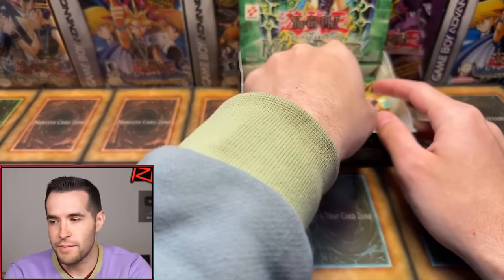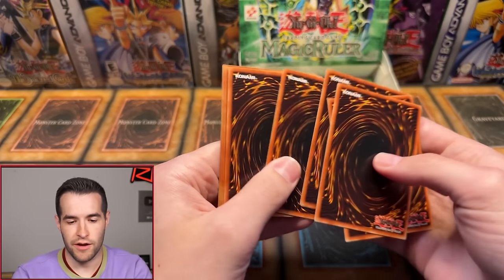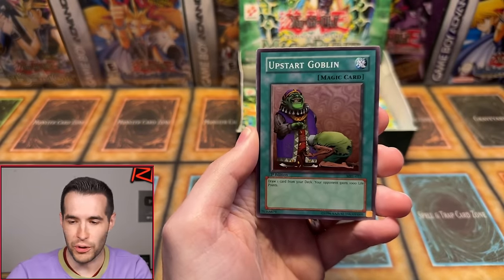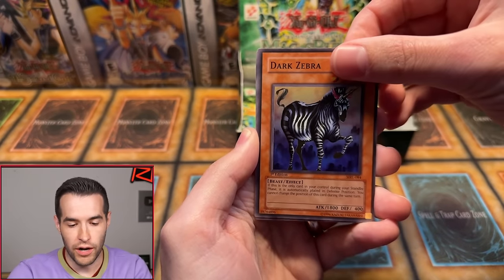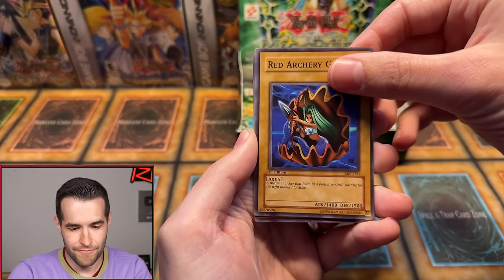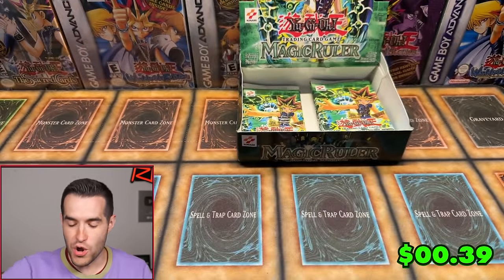Betty Swalls is back with number 18 — back to the right side. Only six packs have been opened on the right. Reliable Guardian, Weather Report, Upstart Goblin, Giant Turtle Who Feeds on Flames, Magical Labyrinth, Dark Zebra, Red Archery Girl — and the Flying Kamikiri. Nothing in there for Betty. Betty, thanks a lot for coming back for another one — unfortunately no Blue Eyes Toon. Hopefully we can find it coming up soon.